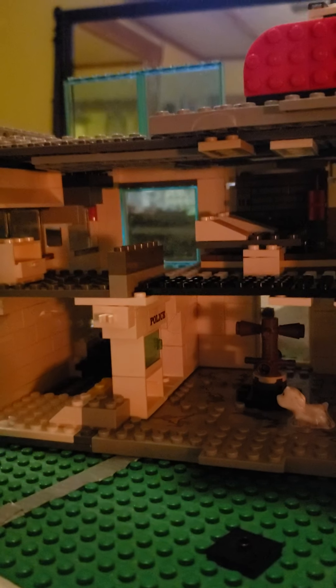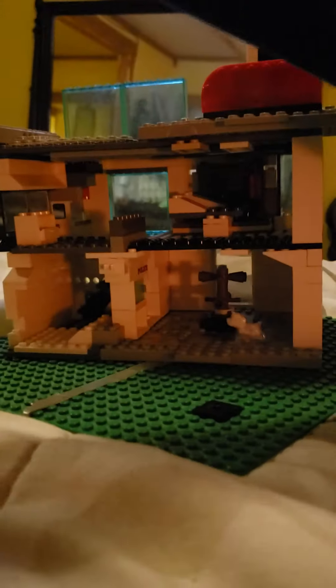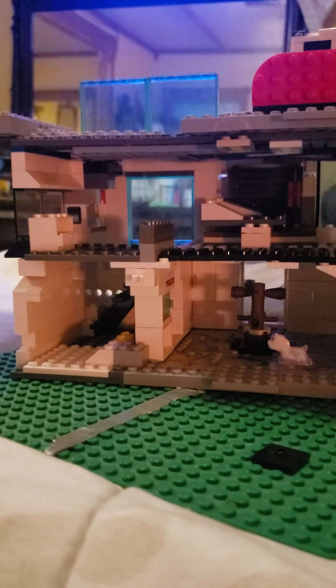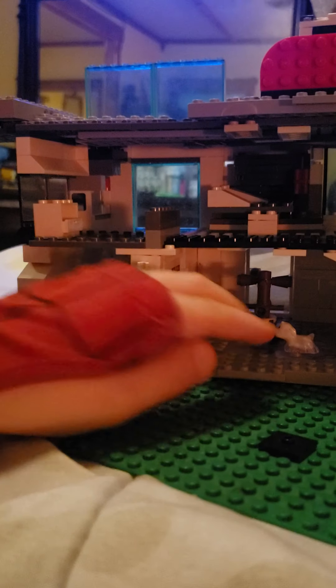I'll show you how this piece is going to hook up — you can snap it on. It's supposed to hook on right here and be like a place that's half white and half gray, but I haven't really built it yet. I still have a whole entire gray box to go, and for some reason I'm running out of white bricks because I used mostly all of them.